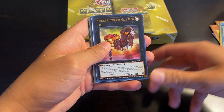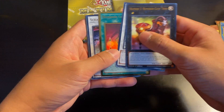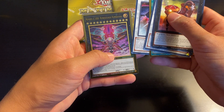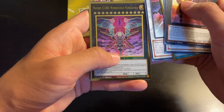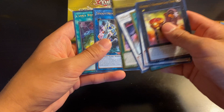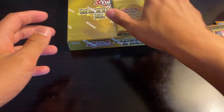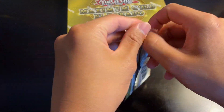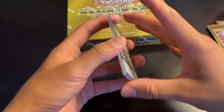Alright, so we've got Number 3 Numeron Gate Trini, another Omega, Numeron Chaos Ritual Scrap Dragon, and Number C1000 Numeronius. Not terrible, we'll take it. Let's keep it going — last pack for this mini box. One big hit so far I'd say with the IP Masquerina.